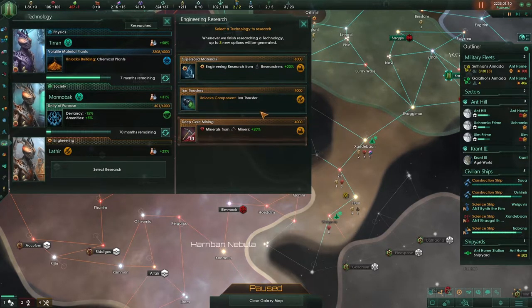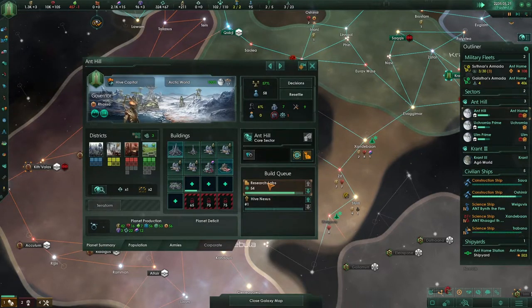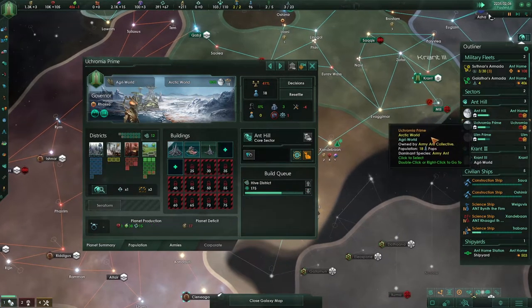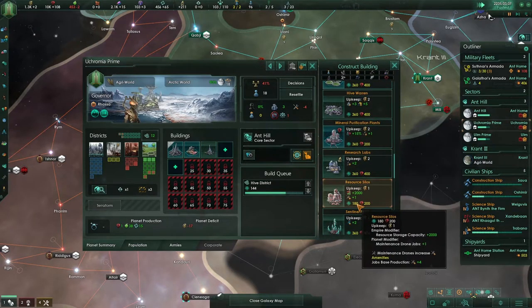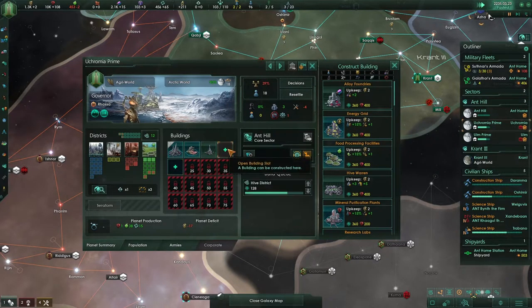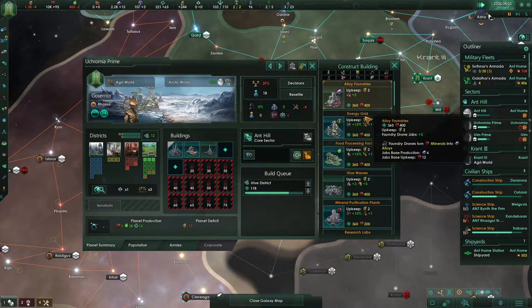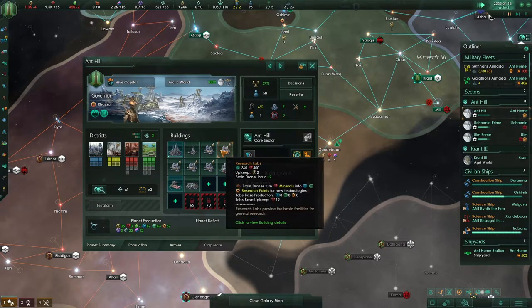Let's go with more minerals so we can actually get more research labs. I would really like to remove this alloy foundry and start placing it down here — we'll make two of them. The city district is almost done, and once that's done we'll transform this one into a research lab.